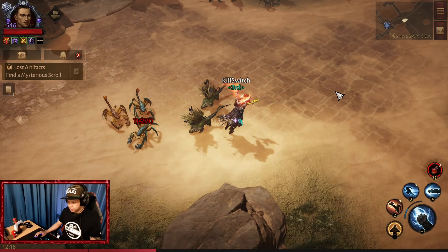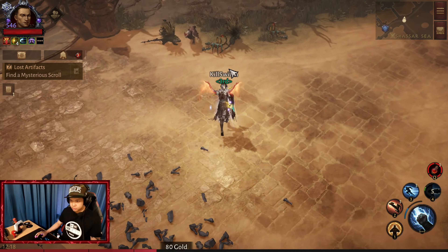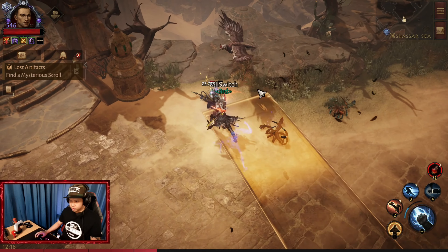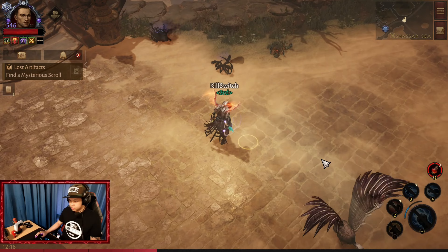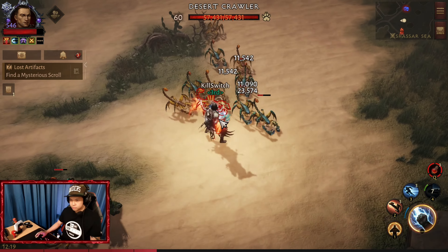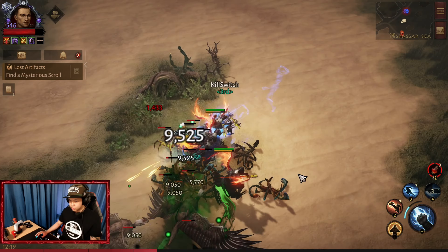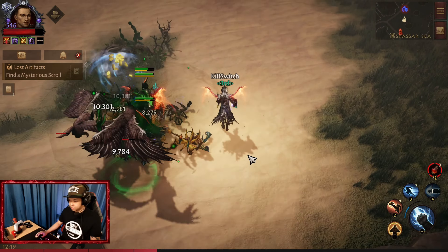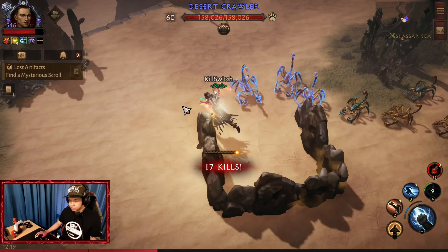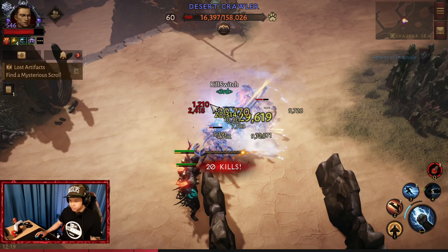So let's try this skill out — Wave Strike. There is the explosion — the white effect. So the normal attack will now become an area of effect because of the skill. That is the skill.